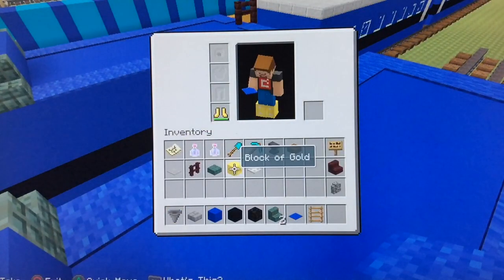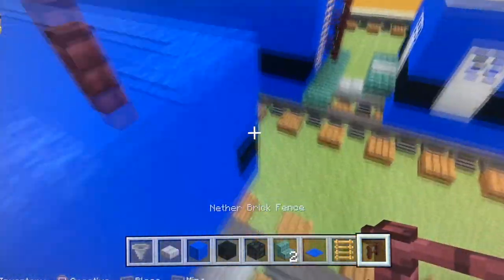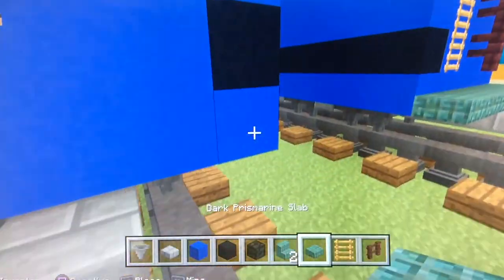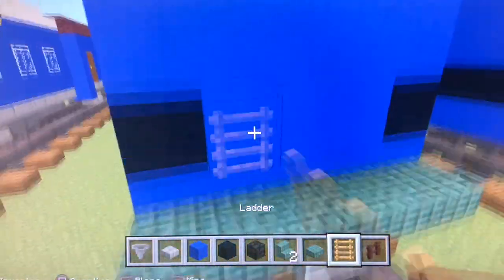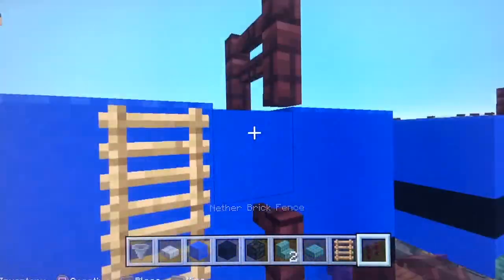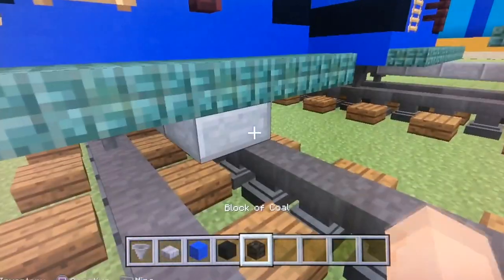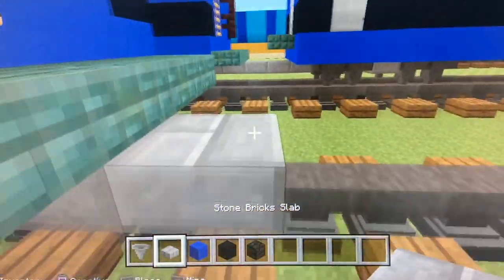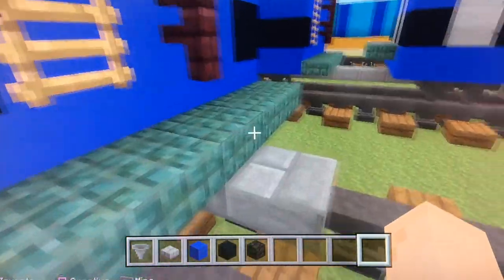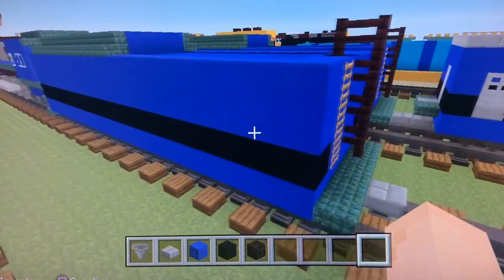Grab your ladder and nether brick fence — we'll start with the fence. Oh wait, we're not done yet, we still gotta do this. There we go. Let's do the ladder now. Grab your nether brick fence. And ladies and gentlemen, we still need to — there we go — make that coupling stick out. That way it won't look weird under there. That's the tender of the Jailbreak FBI steam train done.